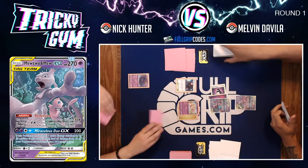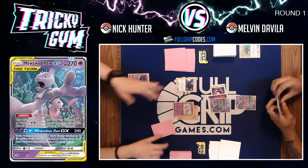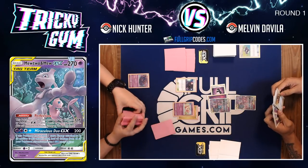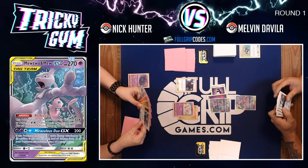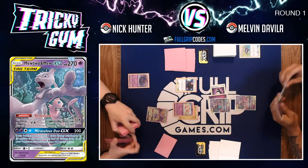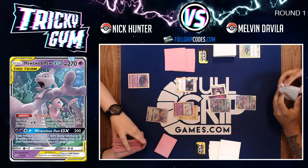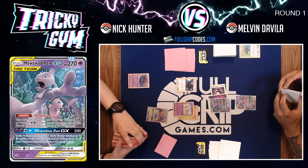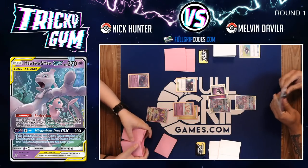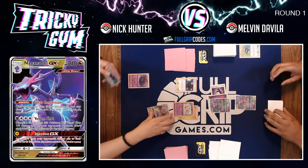Melvin puts down another Mewtwo and passes back to Nick. Nick finds a Cherish Ball and with the Ultra Space has an opportunity to draw more cards — he could Ultra Space for the Naganadel GX and use Ultra Conversion, or Cherish Ball for a Dedenne and toss his whole hand for six new cards. Nick opts to Ultra Space for the Naganadel GX, and we're probably going to see an Ultra Conversion since Nick's hand is very bad.